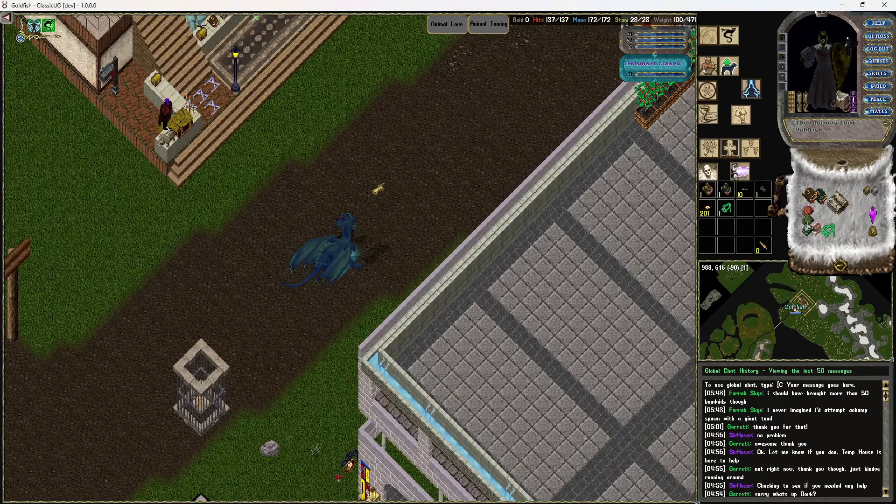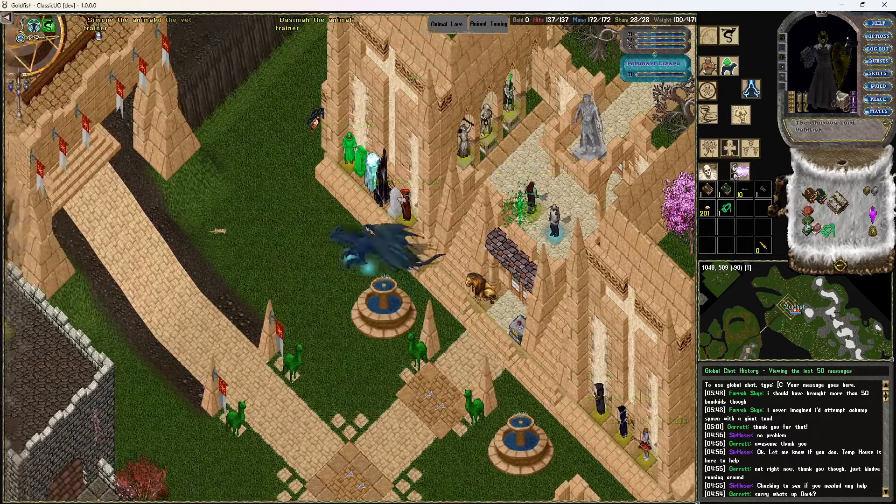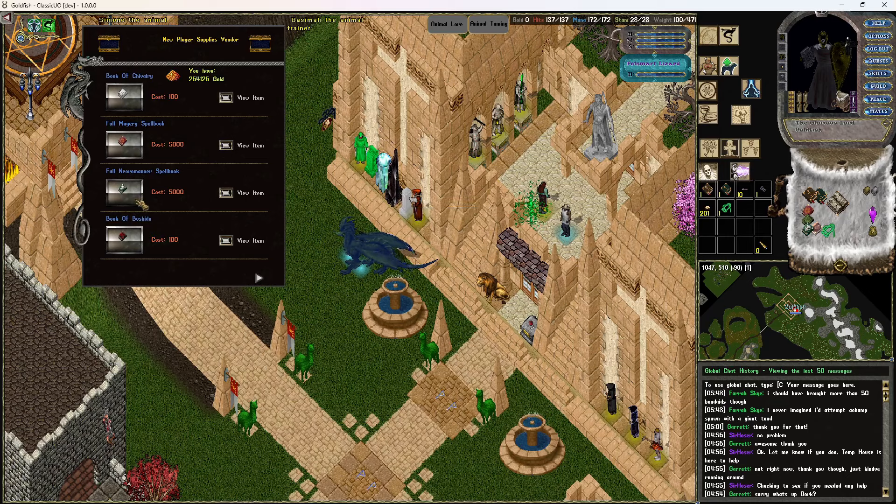Now we're going to show you guys how to get to the actual Rune Library. Just type in 'rl' and it'll pop you over to this one. This is where you're going to find the new player supplies vendor. This has your full spell books, full necro books, and bushido - normally you get these when you pick that skill initially but they won't be full, so these will be full of spells for you. It's extremely easy to get the gold by going to a simple dungeon like Shame. Recall scrolls are here too - you can use these even without Magery or Chivalry by putting them into rune books. You've also got your runic atlas for 30,000 and mark scrolls to put down on recall runes.